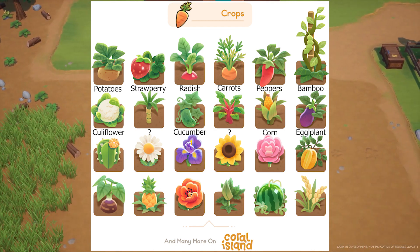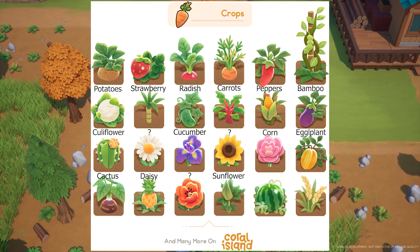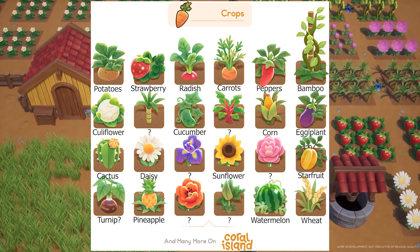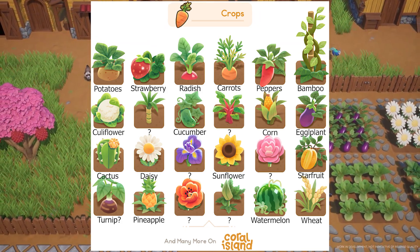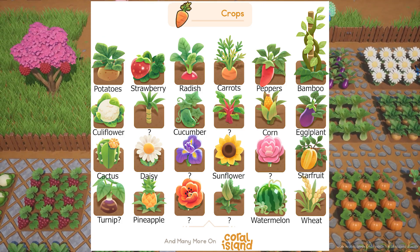Continuing the crop list: cucumber, corn, eggplant, cactus, daisies, sunflowers, star fruits, pineapples, watermelon, and wheat. I missed about seven crops from the image, so if you guys know any of the ones I missed, go ahead and put them in the comments because I really do want to know what they are.